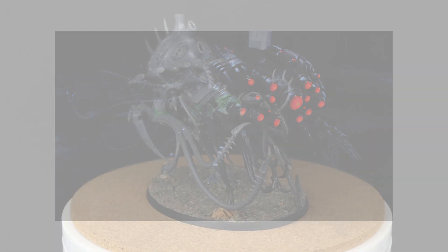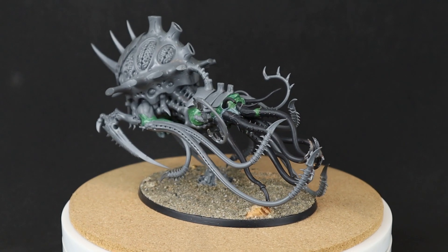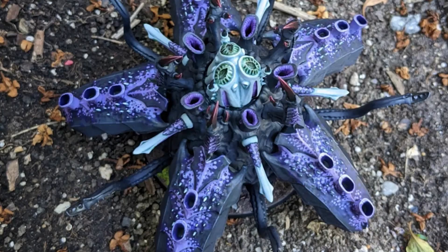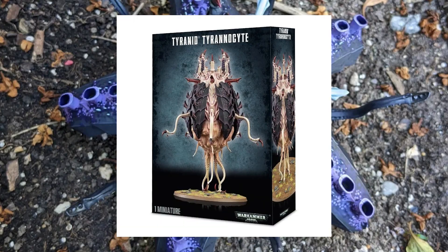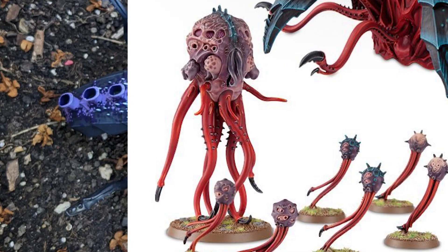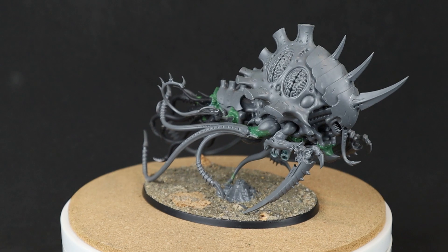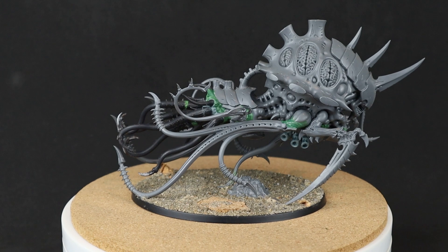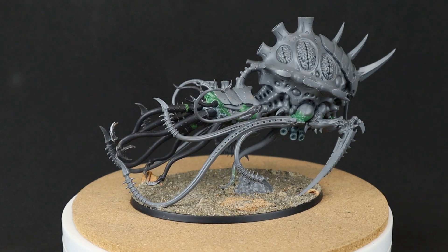For one, it better aligns with the intended construction of the model. And for two, it just happens to coincide with the parts I have lying about. Recently I finished a Sporocyst for Hivefleet Gengar, and if you built this kit as a Sporocyst, you're left over with the Mucolid Spore — a model I appreciate for its sinister alien floaty vibe, but one I don't find all that practical to field. I much prefer Spore Mines because of the interplay with Biovores. As for the parts I used: a Mucolid Spore, the Maliceptor kit, a few small adrenal glands, two Venomthrope whip arms, and some green stuff.